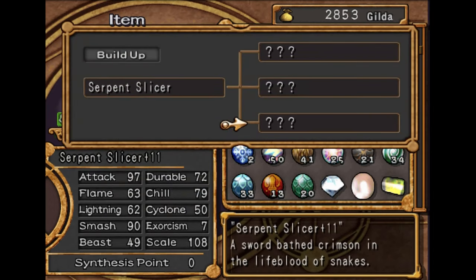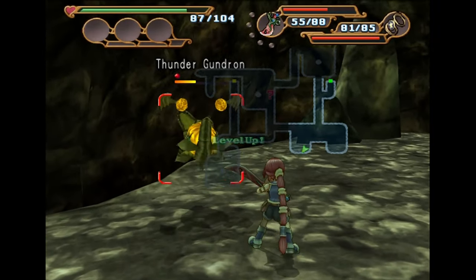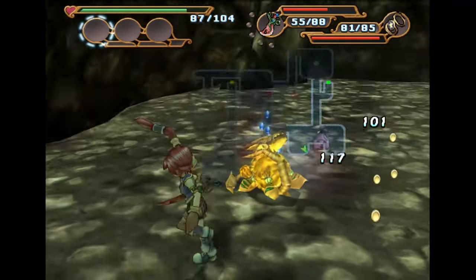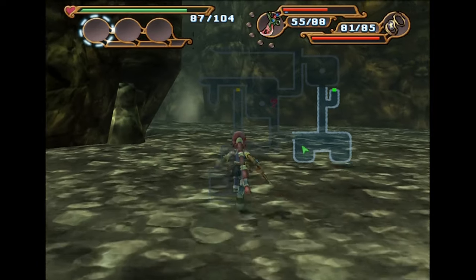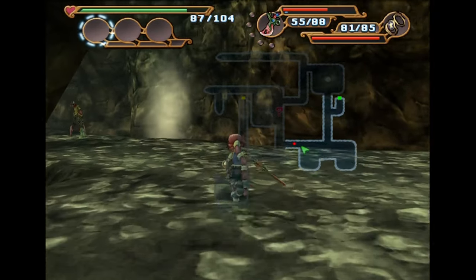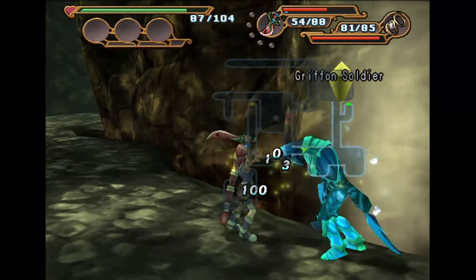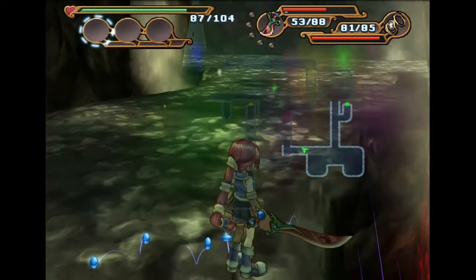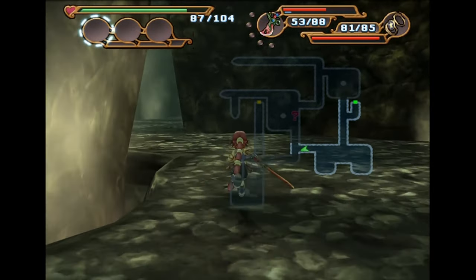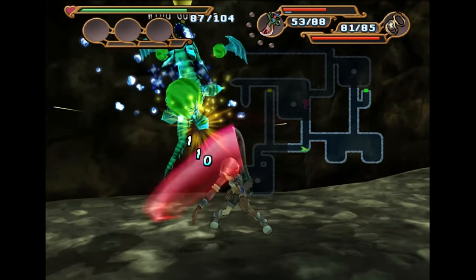Aw man, that hurts. I bet I only need one more chill too. That sucks. Oh well. Look at that damage increase though — that's so much bigger. If I take everything out with her sword, oh yeah, her damage is literally quadrupled now. If I take everything out with the sword, I should be able to get it up another level, and then I can put more chill onto it.